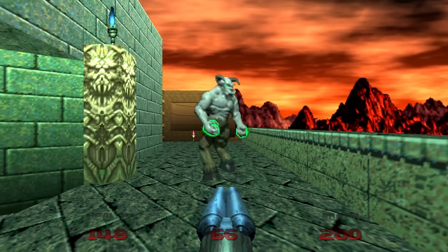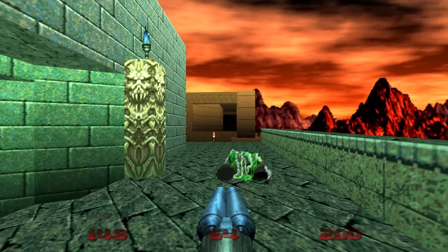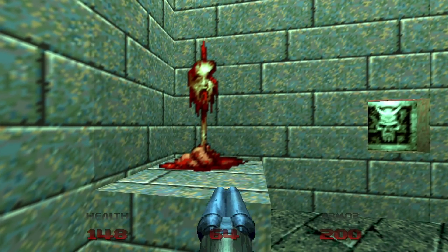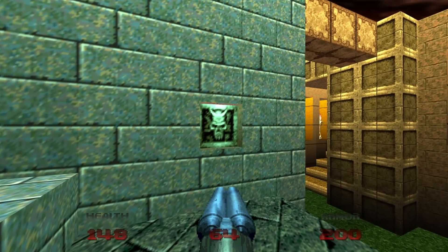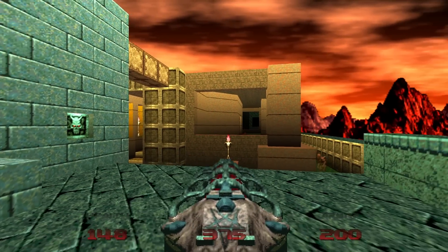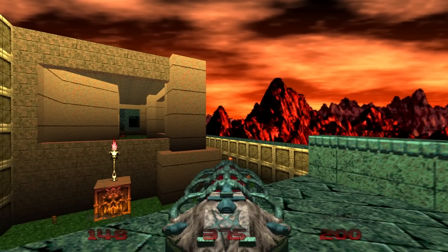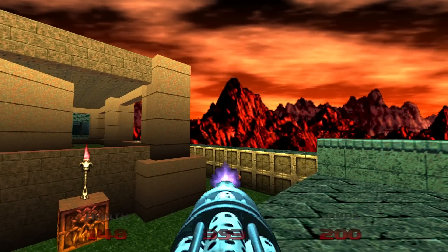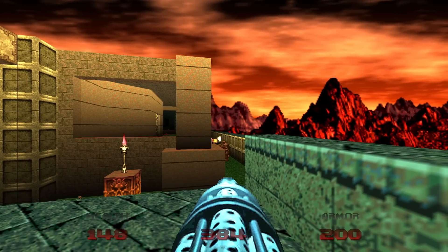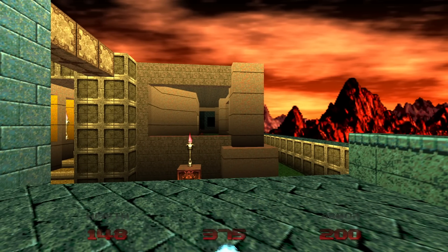We'll go up the other side for another hell knight. Except this time up here, there is more health if you need it, and also another shish kebab of a head, but also a switch. So what I do is I press the switch and stay up here. This will cause a bunch of enemies down below to spawn. I stay up here for as long as I can because a bunch of mancubi also spawn on the bottom level.